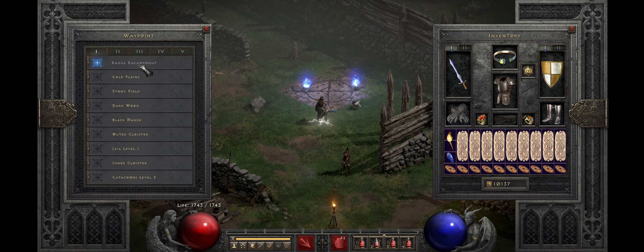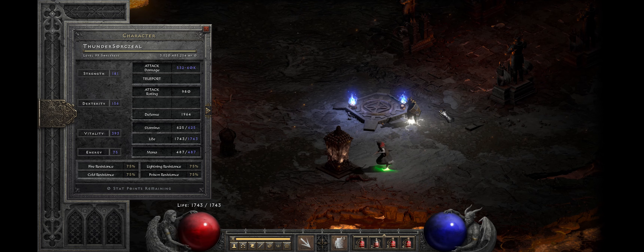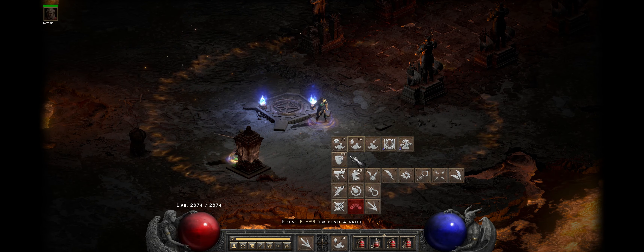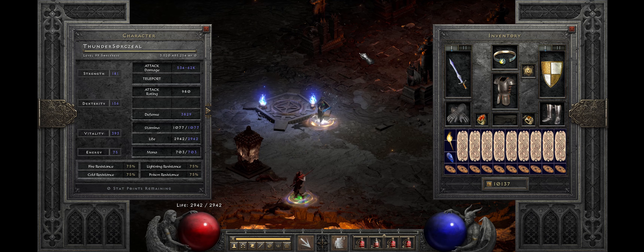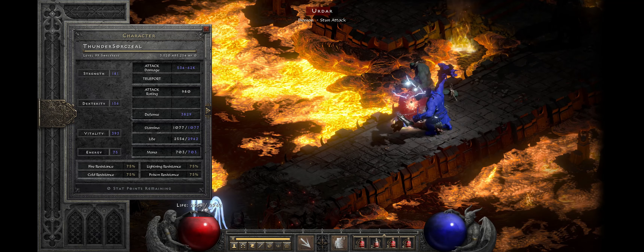I'm just gonna do a quick five-minute Chaos run. Okay, so I'm in the River of Flame here and I'm just gonna give a little bit of buff action. I got Dream and Dream. Damage is not cycling. I'm just gonna leave that screen open here and just show.